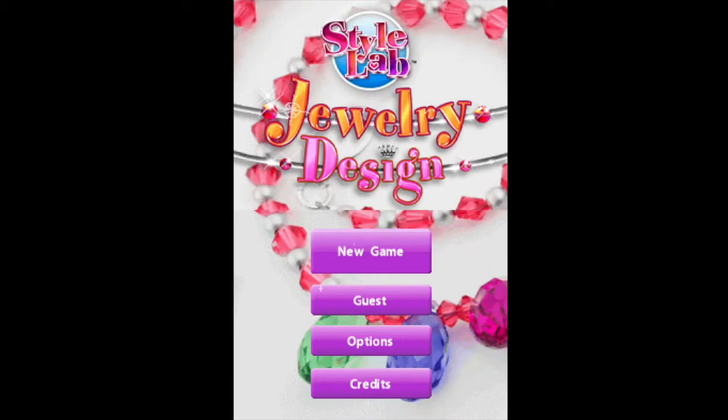Jewelry design. Here's one of those games that really helped define what the DS was capable of, or at least some really cool features. The biggest feature about this game was you get to design your own jewelry, upload it to the website, and then buy it — they will ship it to you. The jewelry that you created on your DS was then available for you to wear in real life. I think that was an amazing little thing that they added, and it made it fun. Really excited to have this one, give it a try, and see what it's all about.